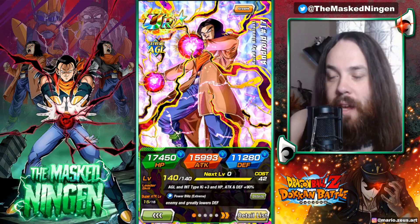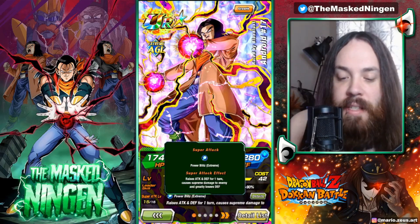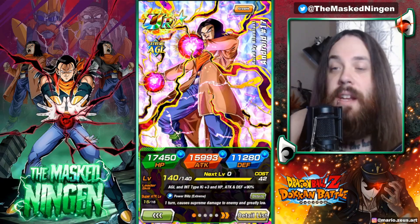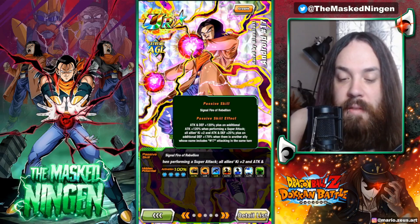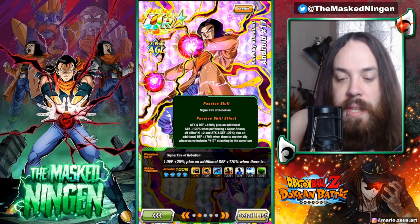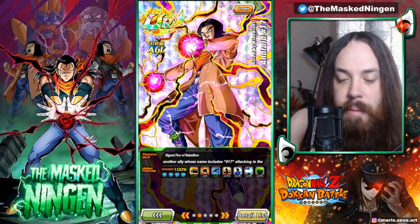He's obviously very similar to the Hellfire 17. His super attack raises super attack and defense 1 turn, supreme damage and greatly lowers defense. So he doesn't have a stun chance like Hellfire 17 - greatly lowers defense is not exactly the best super attack effect. His passive gives attack and defense 120, additional attack 120 when performing a super, all allies Ki plus 2, attack and defense 25%, plus an additional defense 170 when there is an ally whose name includes number 17 attacking in the same turn.